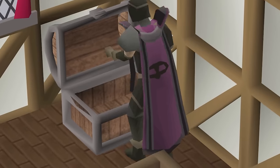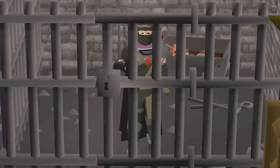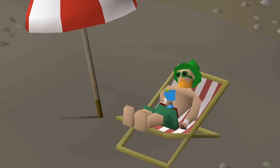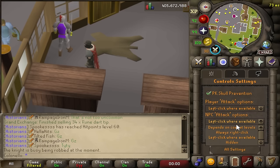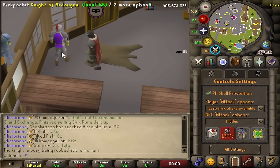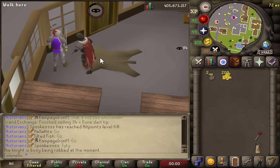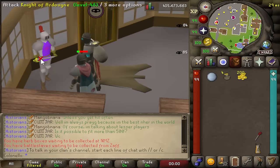Before we start robbing RuneScape's innocent civilians, I want to cover a few things that will make your new career as a criminal much more enjoyable. First up, if we go to your RuneScape settings and change your NPC attack options to hidden, it makes it so you can left click pickpocket just about everything in this guide, which is much faster than having to right click and select pickpocket.